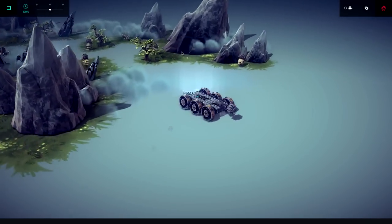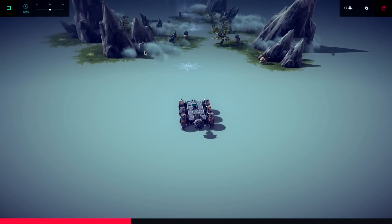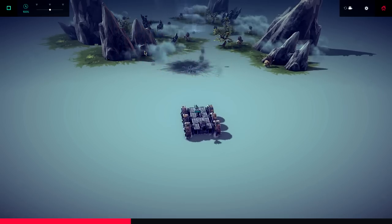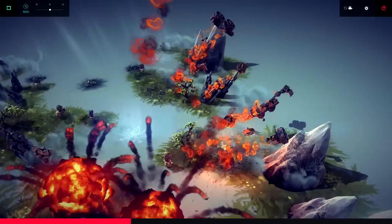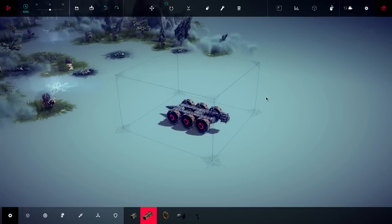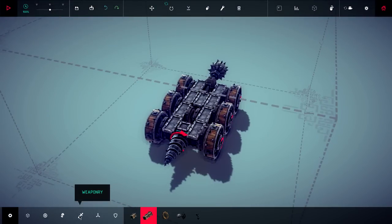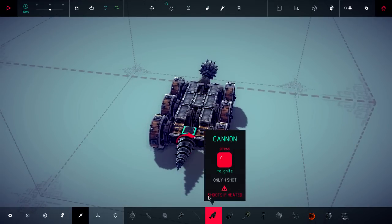Okay, so this one's pretty easy. We can do that one, no problem. I wonder... That was an awful throw. What if we just... I have an idea. I want to put a couple of cannons on the back of this. Weaponry — let's just go triple cannon.